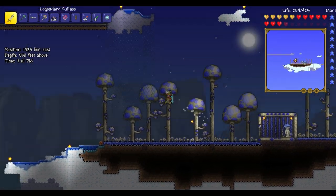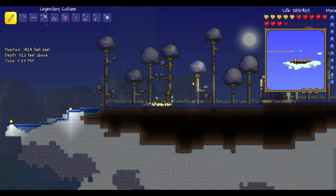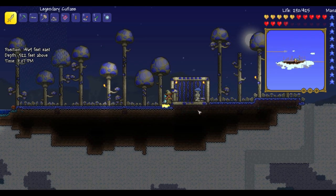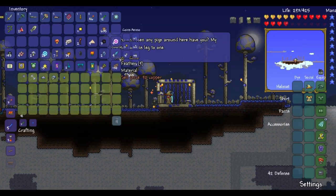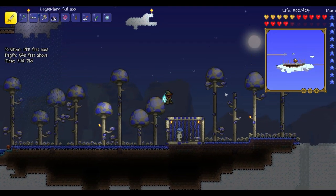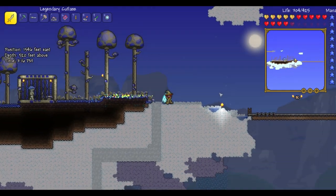This is a floating island that I converted into a floating mushroom island so that my Truffle could live here. It's got giant mushroom trees and the Truffle's house — he's alone on this island. I feel sorry for him.